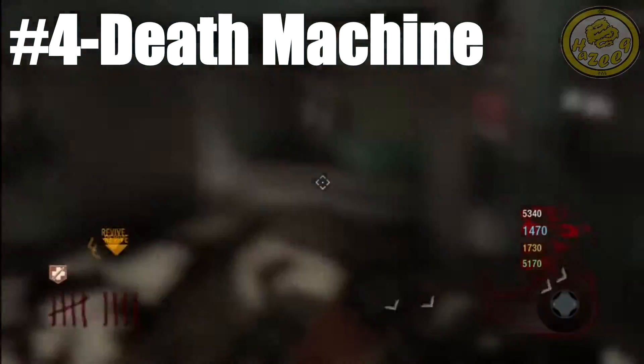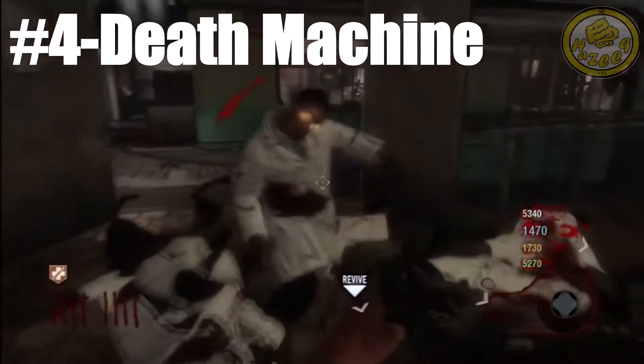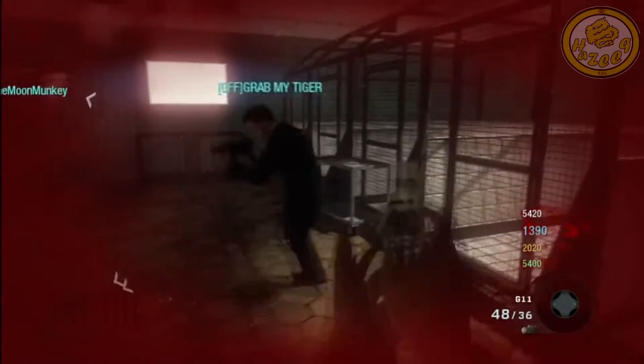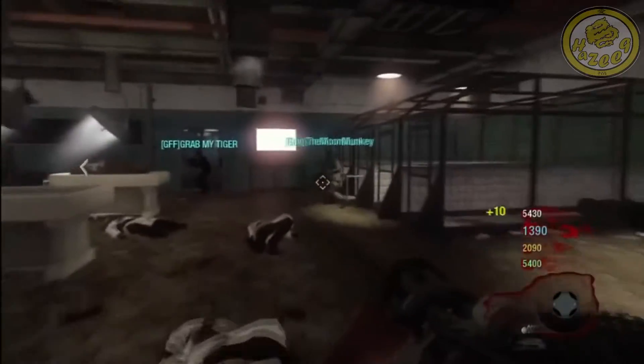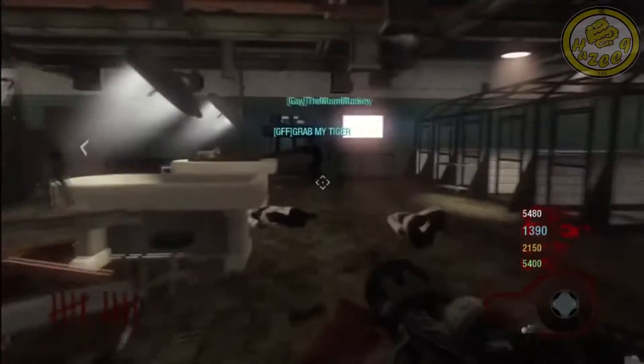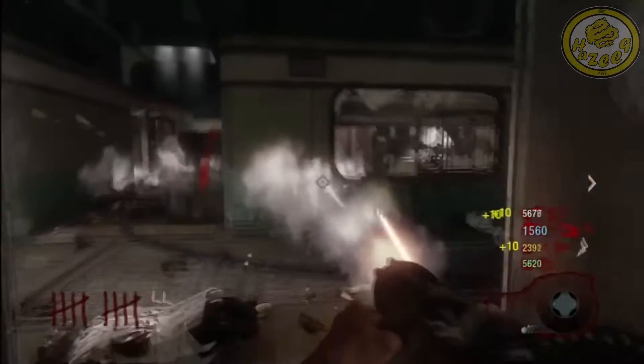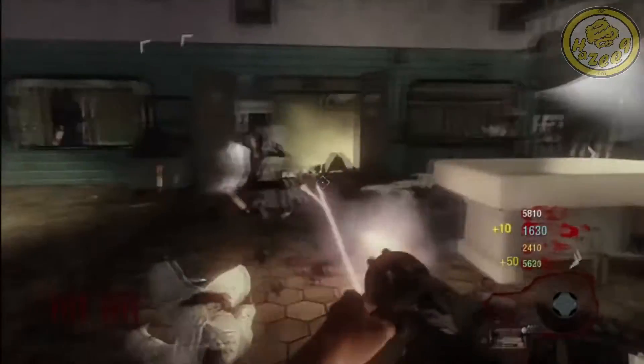Coming in at number 4, we have Death Machine. Just to be clear, this is not the Death Machine from Black Ops 3, because the Death Machine in Black Ops 3 is quite useful — you're a lot faster with it and you can put it away when you want to. I'm talking about the Death Machine from Black Ops 1. How annoying was that? You could not do anything when you had the Death Machine. You had to waste all your ammo. You couldn't pick up a weapon from the mystery box — say you grab a mystery box, then the Death Machine drops and you pick it up, then you get the Thunder Gun from the mystery box and you just can't pick it up because you have your Death Machine on. You have to waste all your ammo in order to pick up the Thunder Gun.